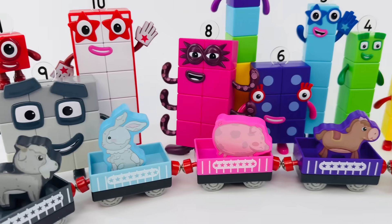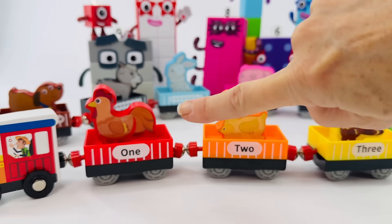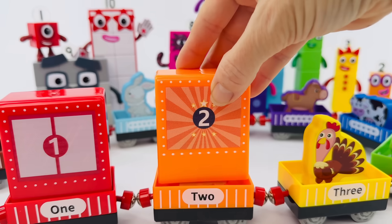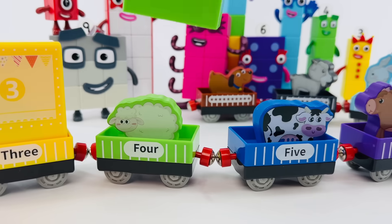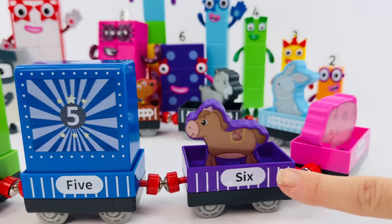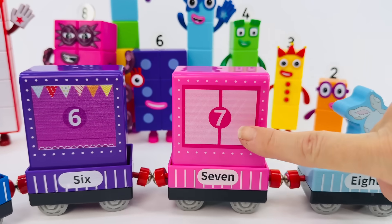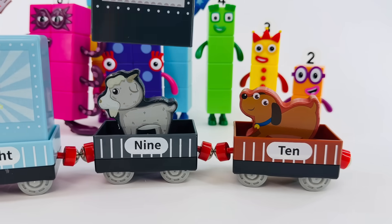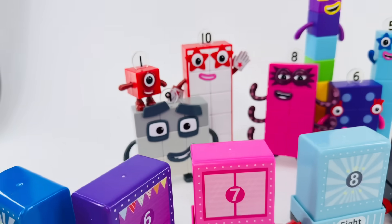Hey, Number Blocks, we need to put the tops on all of the train cars. Let's do it together. Here comes the train. One, two, three — red, orange, yellow. Here's our red box with the number one. It's our orange box with the number two. Box number three. Let's keep going — box number four is green, box number five is blue, box number six is purple, box number seven is pink, box number eight is blue, box number nine is gray, and our last box is brown — that's the number ten. Great job, and thanks for your help, Number Blocks. We'll see you next time. Thank you.